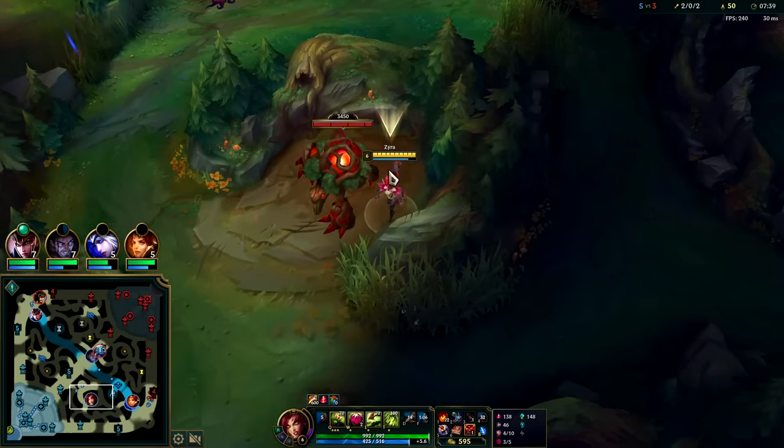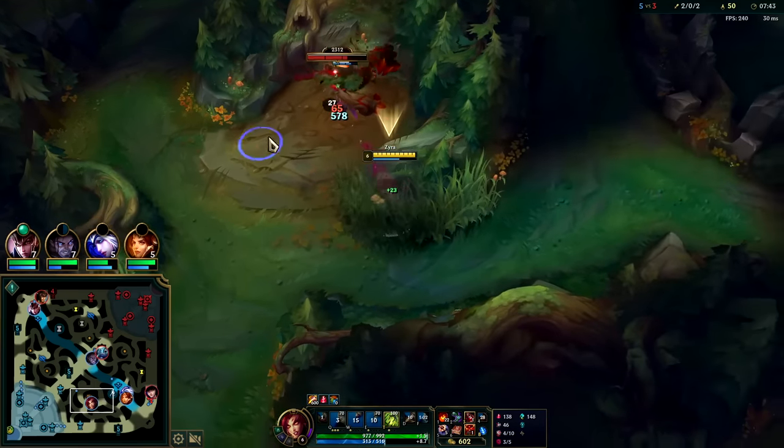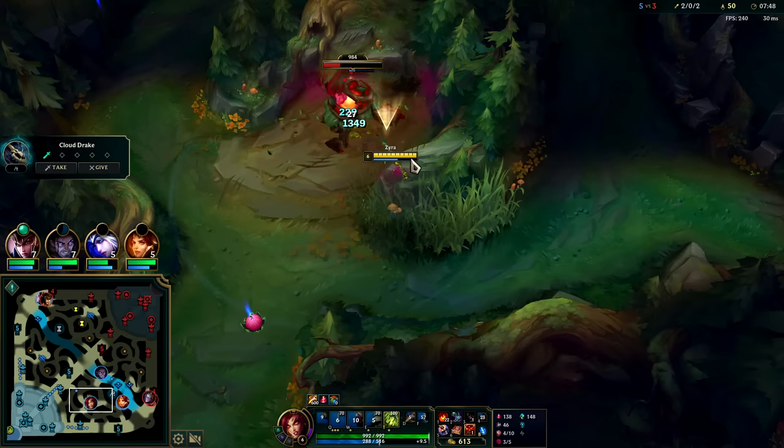Your R plants have really high attack speed, so if you can get them snared and inside your R, those plants are going to rip super hard.